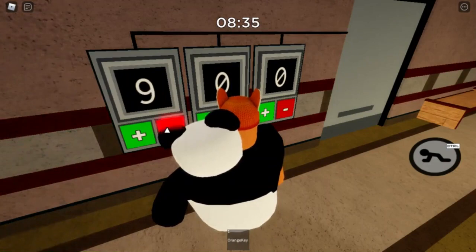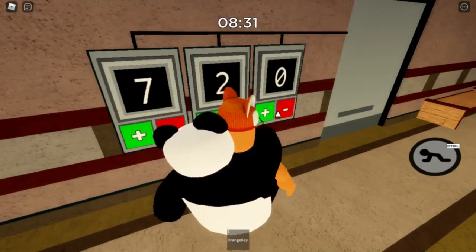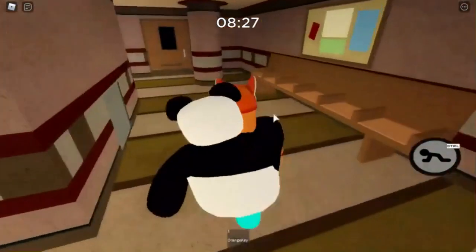Then you want to activate this code right here. You want to put in 7, 2, 2. Okay, and then just leave it there and I'll explain everything in a minute.